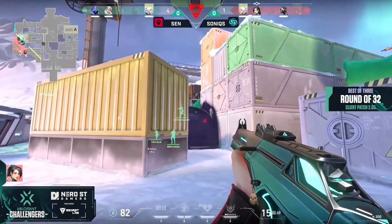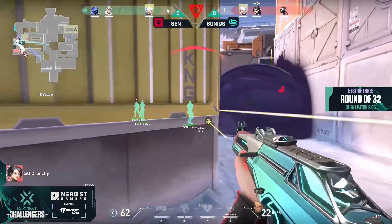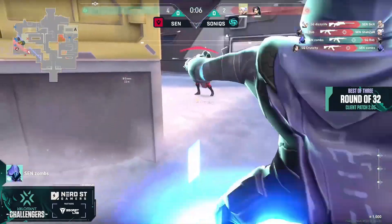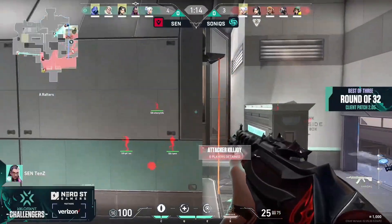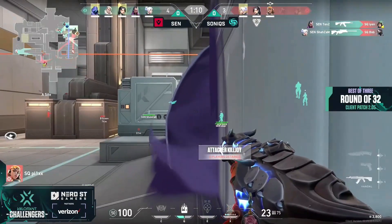This is starting to become disastrous for Sonics, but they still have the chance to at least take it down. Three players both on sites for Sentinels. Dizzy, Life, and Bob combining for two. Now it's Zombs in a 1v3 — and Crunchy still wins it. Still want to take up this control; this could be a great fake.